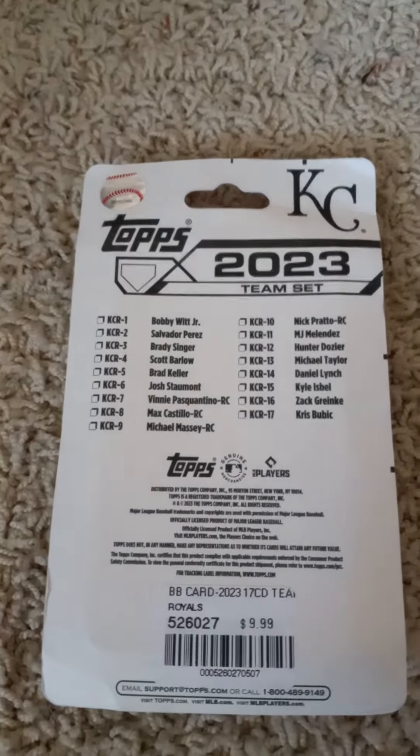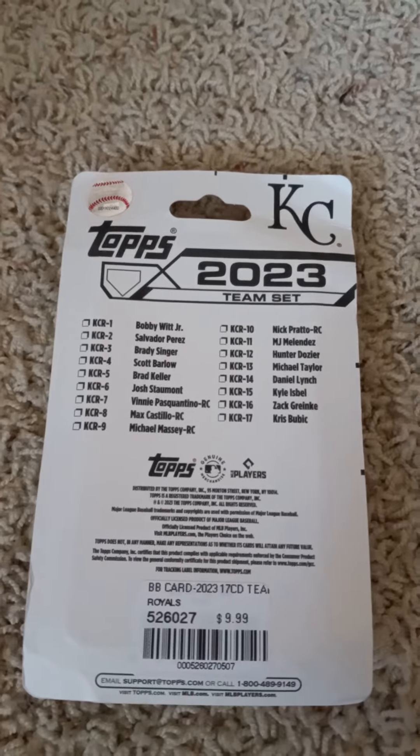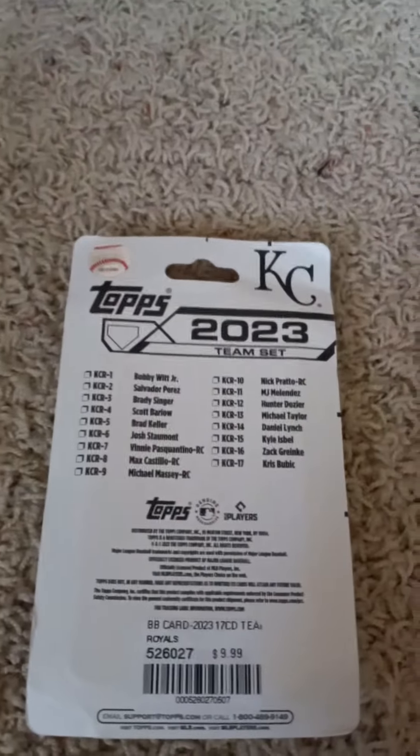If you'd like to pause the video and read the checklist you can go right ahead and do so. Give me a minute and I'll open up and show what's in the 2023 Topps Factory Team Set for the Kansas City Royals. First card is Bobby Witt Jr.